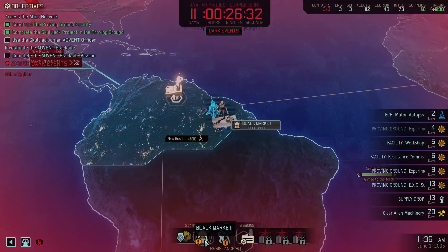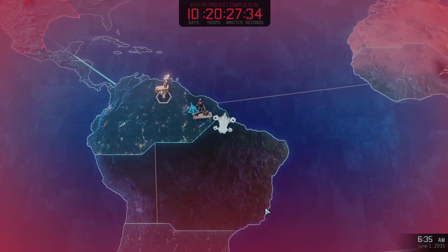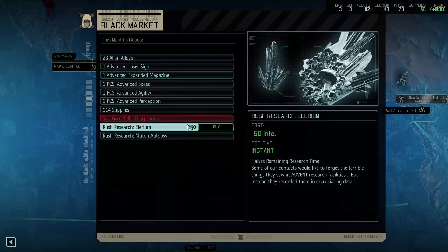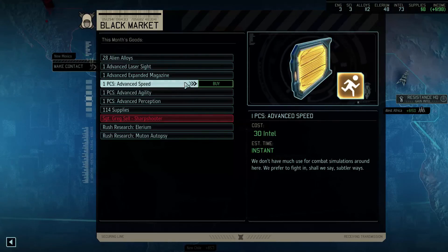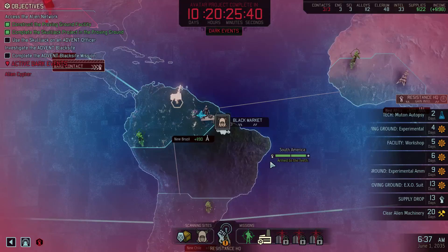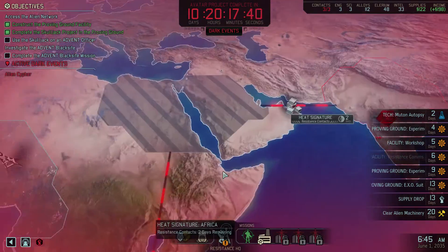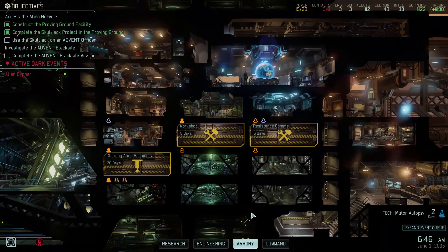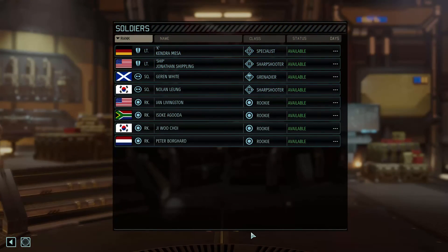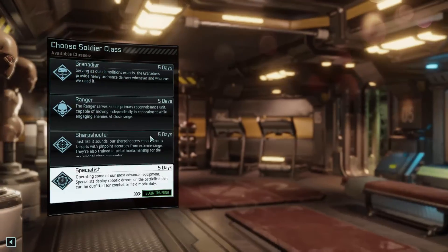We have new stuff in the black market, let's see if we find anything interesting here. Let me see how long away I am from some of these projects too. I don't think any of this stuff is worth it - getting a bunch of that is worth it though. I've got a bunch of targets and I've got to do a black site one, so I need to do the black sight thing. I can't not do it. Let's see how many soldiers I have available - I have all of them. I put somebody in gorilla tactics.